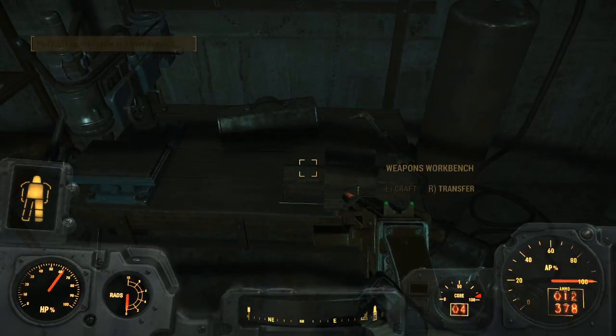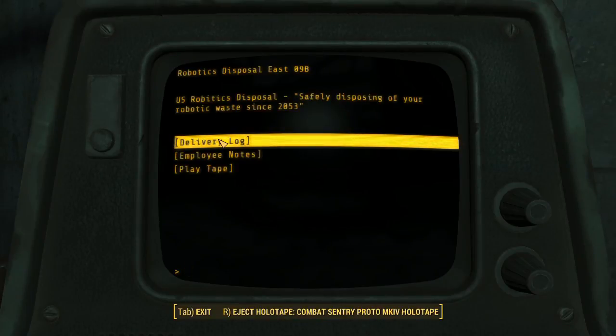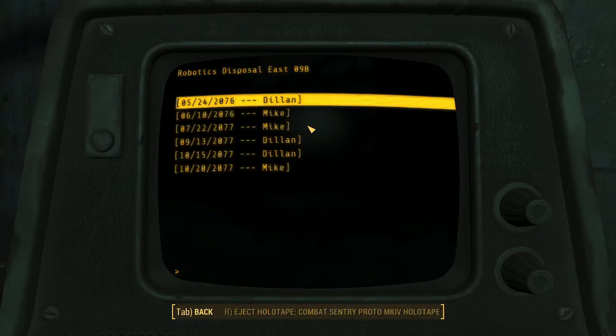Can't do that in power armor, fair enough. I'm gonna save in case we get stuck. Let's see: robotics disposal delivery - one prototype century bot, no issues; 15 protectrons missing all limbs for decommission; century bots eight; robo brains IQ below 80 - 14; I-bots vision sensor missing - nine; protectrons missing limbs - 27; defective Mr. Handys won't stop talking. Employee notes.